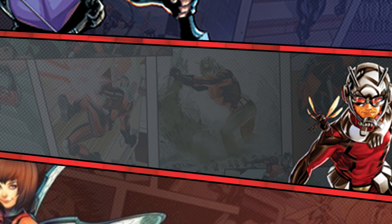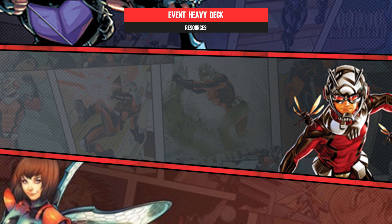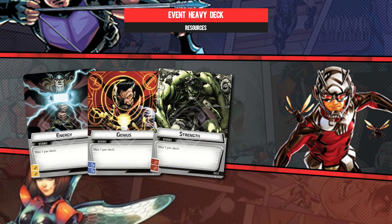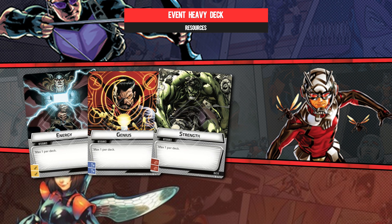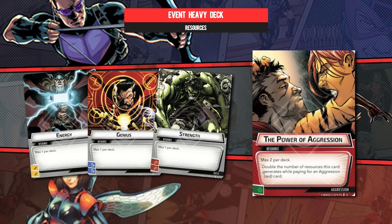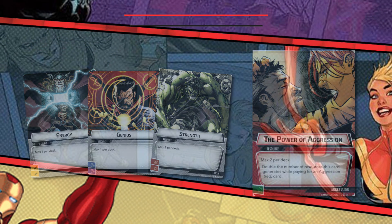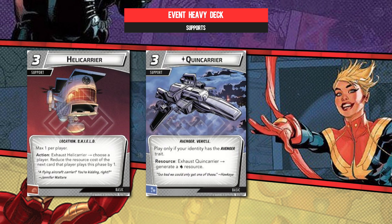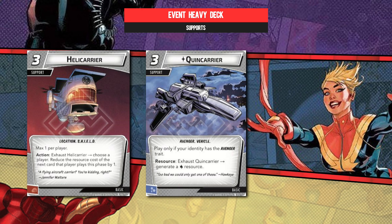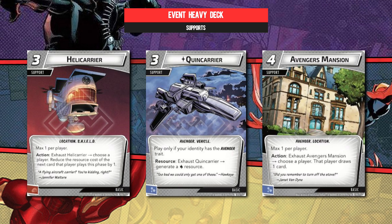And that leaves us with the supports and resources, which will see me repeating myself throughout this series of videos, as every single one of these decks has the triumvirate of Energy, Genius, and Strength. Secondly, whenever your aspect cards predominantly cost two or more, then Power of Aggression or equivalent for each aspect is likely to be an auto-include. And to sign off, you'll more often than not see me espousing the inclusion of a Helicarrier if you're not an Avenger, or the superior Quincarrier if you are. Also, because a lot of one-size-fits-all advice is given more aligned to the perspective of a solo player, even a card like Avengers Mansion might be good in this slot when you're playing multiplayer.